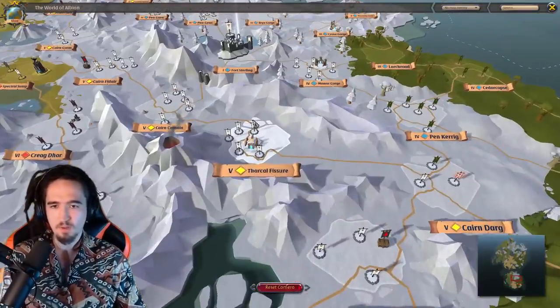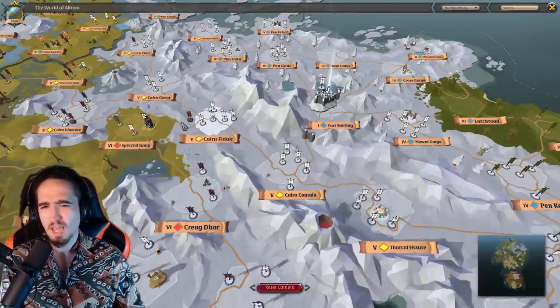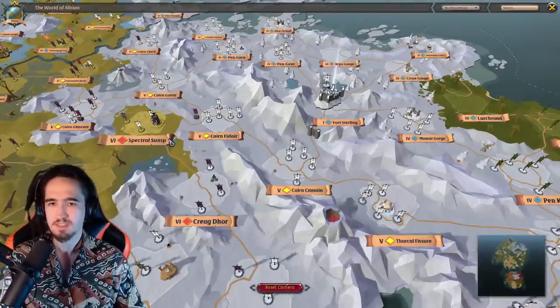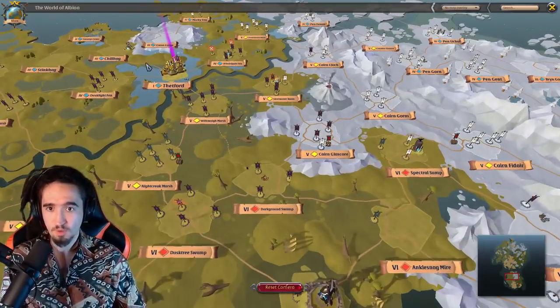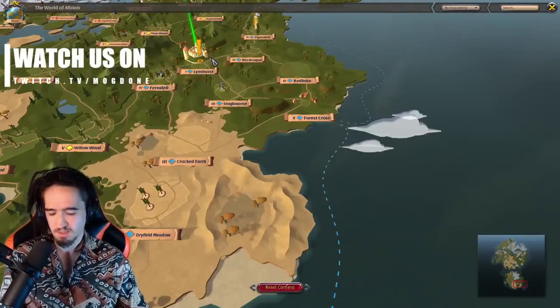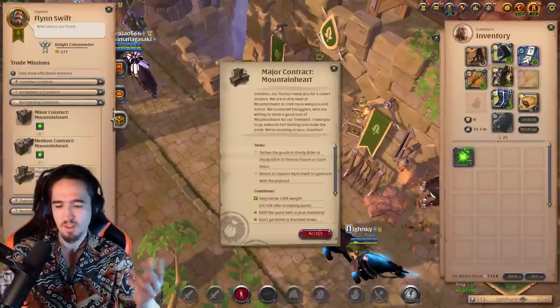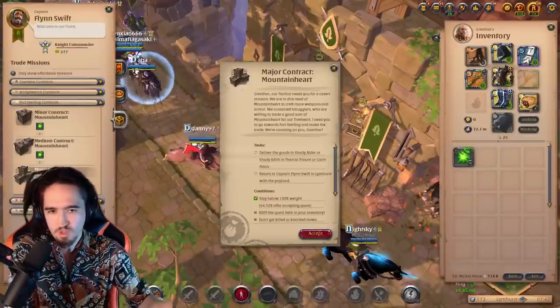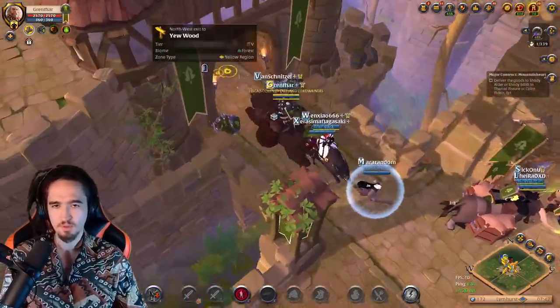You need to deliver the goods to the shady elder or shady adept in Tarko Fisher or Cayne Fidair. I know where they are already: Tarko Fisher is right here and Cayne Fidair is right over here. The text remains the same whatever faction you're from, so because I'm delivering from Limhurst I want to choose the second map. You just go there, accept the mission, and roll.